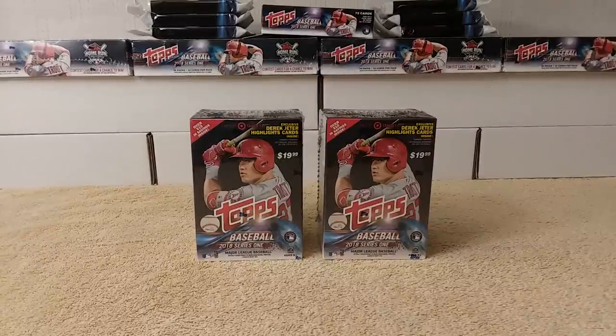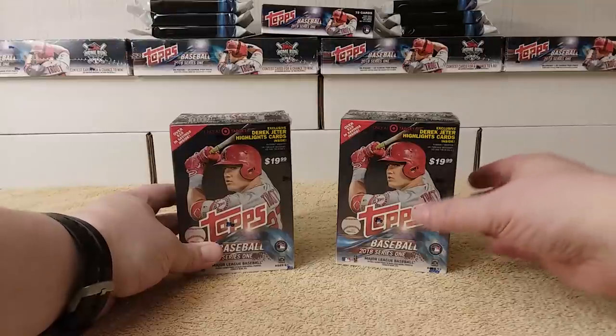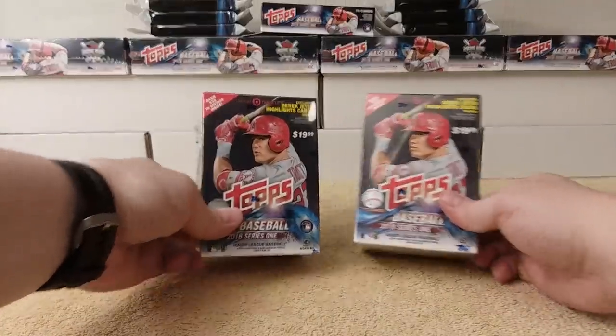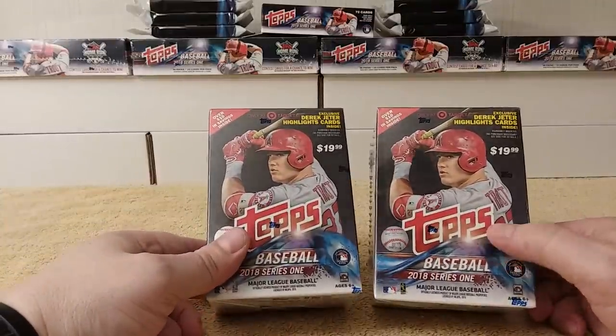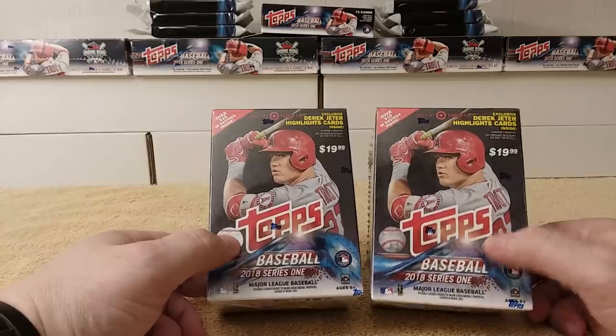Get ready, this is gonna be another 20-plus minute video. Hello, this is Cristobar with a two blaster box break of 2018 Series One Topps from Target, which have the exclusive Derek Jeter highlights cards.